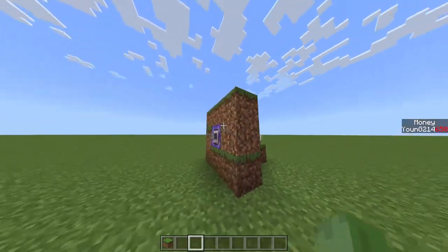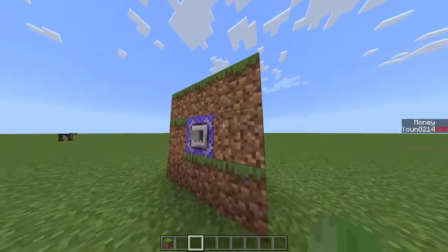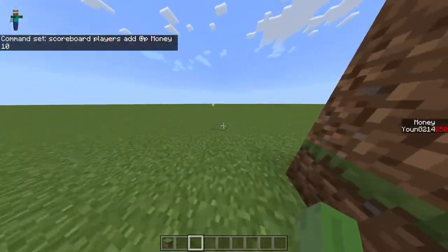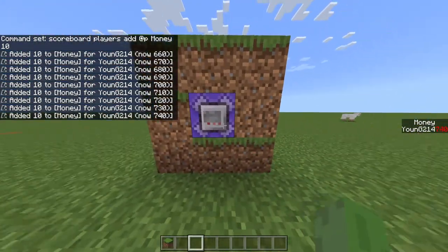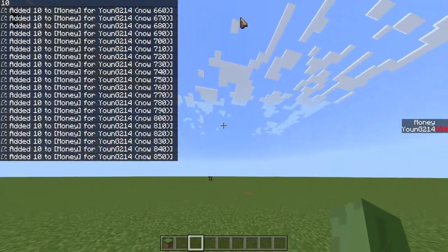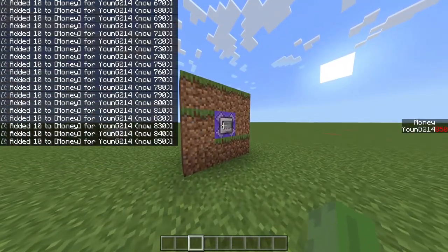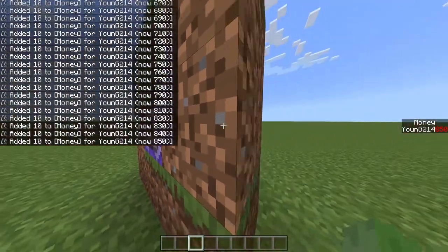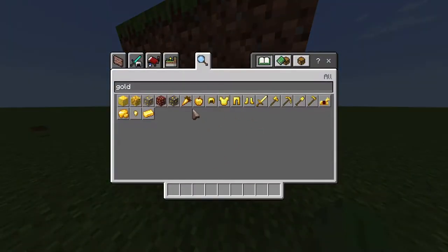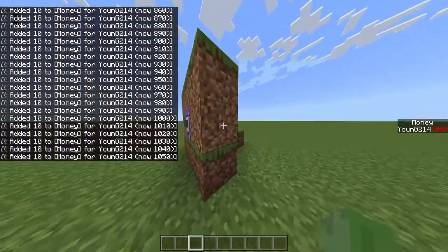In the Minecraft money scoreboard tutorial, people have this problem where you get infinite money. It looks a little like this — I have no gold where you're supposed to be able to sell gold to convert it into money on the right-hand side scoreboard. You're supposed to have gold and sell it, but I don't have any gold and I'm getting free money.